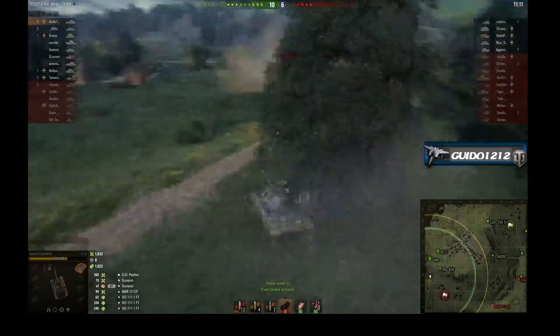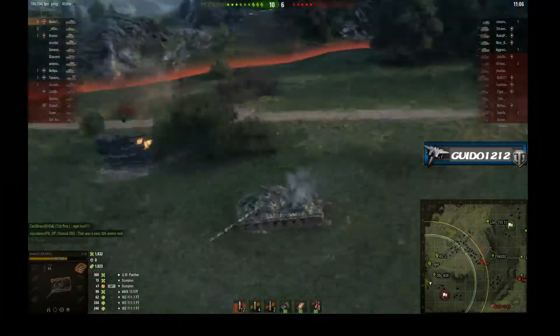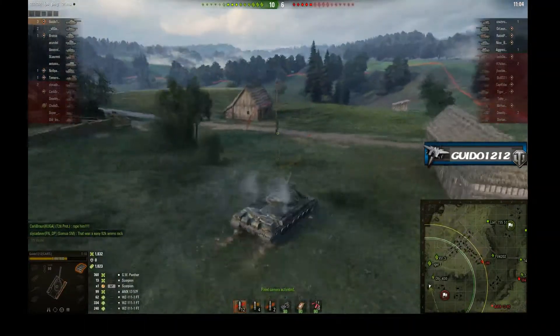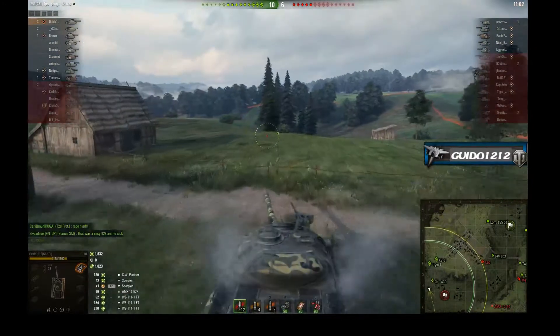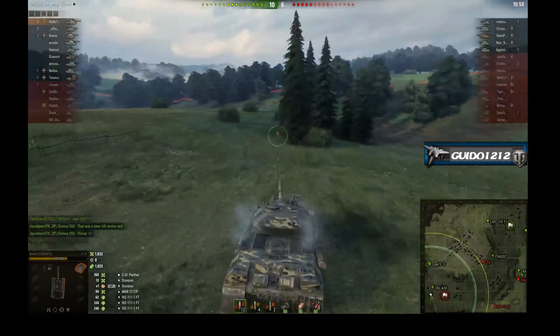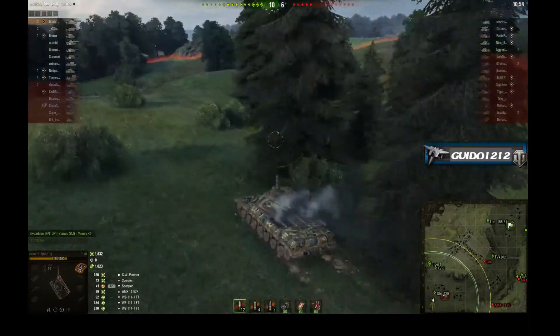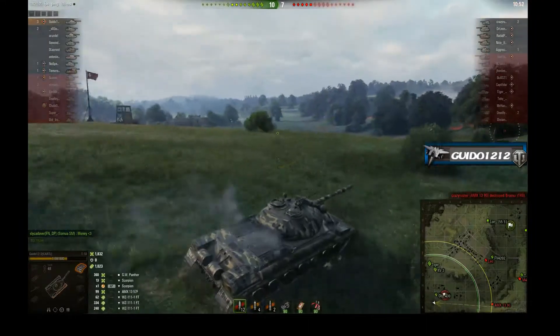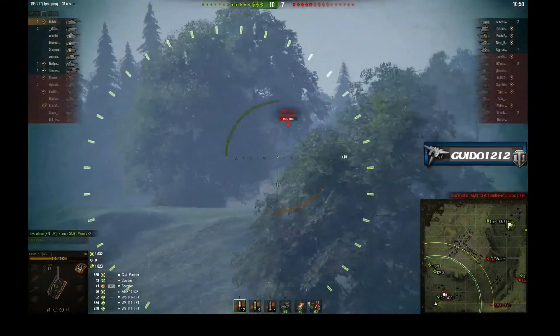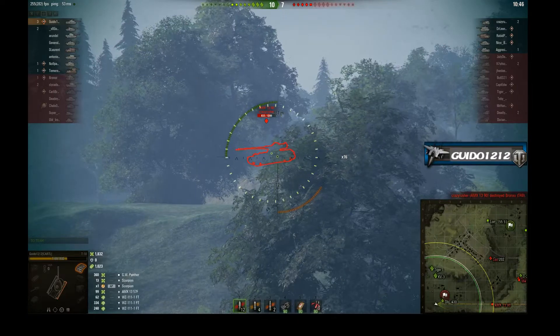That guy was sitting right there in a bush — so look at that. There was a bush right there which was not there before, and he's right behind it. I had to get right up on him, and that's going to be a trick, because when you're trying to do that final push out against TDs and campers in the back by the cap, it's going to be a little more difficult on certain maps now because there's so much more cover for them to hide in. Your approaches and the way you come about it is going to have to be probably a little bit different.